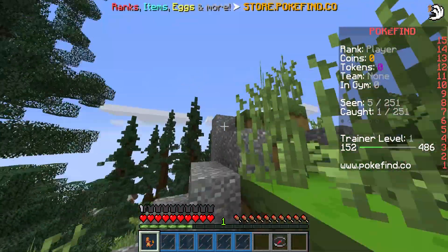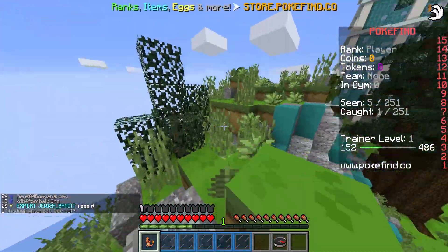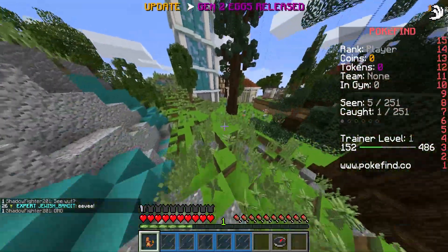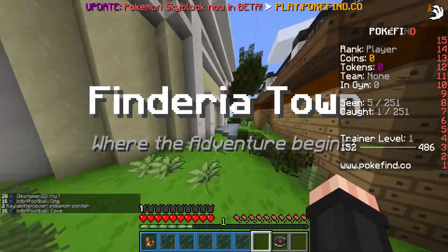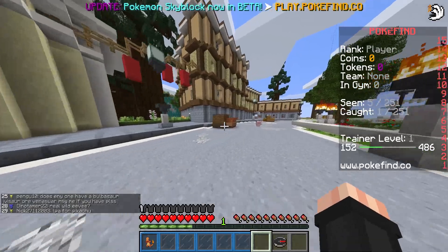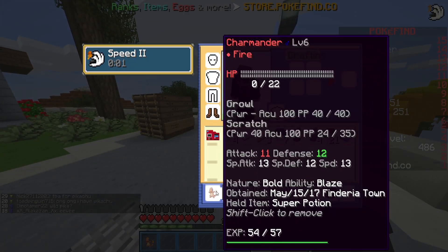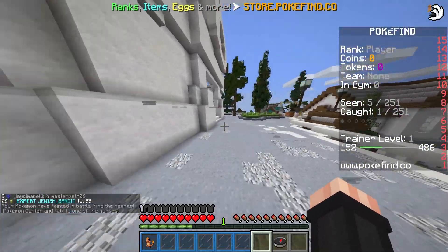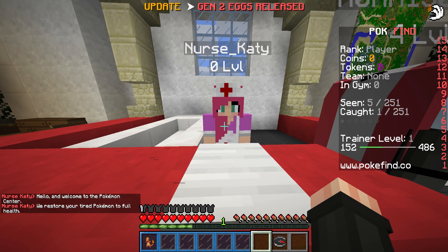We've already knocked out poor Charmander twice. We're gonna head up this mountain just to see if there's anything here. From what I understand, I think you need some sort of water Pokemon to get off of the specific islands — I'm not entirely sure, so don't take my word on that. It pops up Finderatown. There's a Clefairy, level 2 — that would have been good. It's just so hard to level up. This episode's just gonna be a little bit longer than they usually are because I like to have my first episode a tad bit longer.